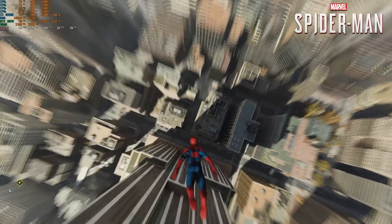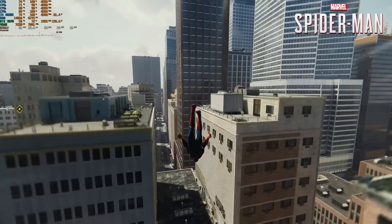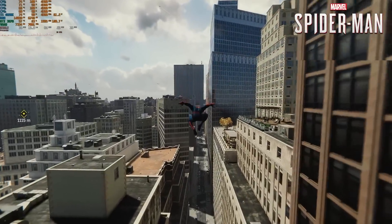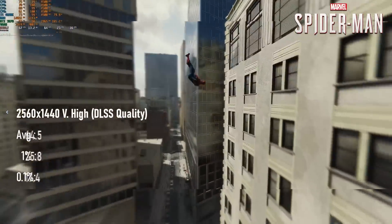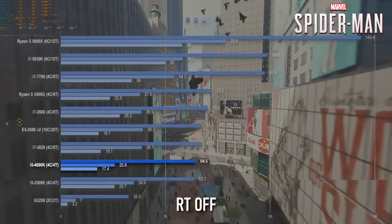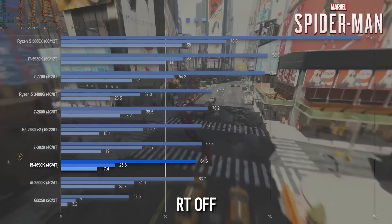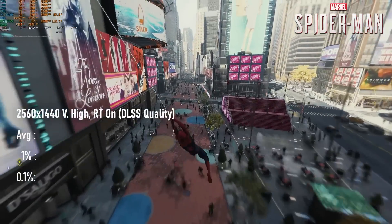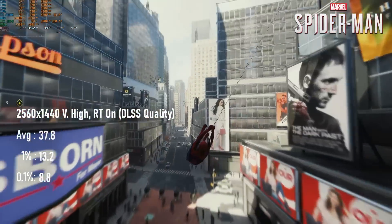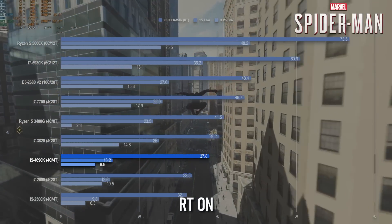Moving into the AAA action games section, reality begins to catch up with the 4690K. 4 cores and threads, even good ones, can't maintain a smooth experience in Spider-Man Remastered — although the averages break past 60 FPS, 1% lows drop below 30. And that's just the conventional rasterised rendering mode. With RT enabled, it's like someone cut Spidey's strings, with averages of just 38 and lows barely into double digits. The Haswell chip does beat out the lower-specced Sandy Bridges, but loses to just about everything else.